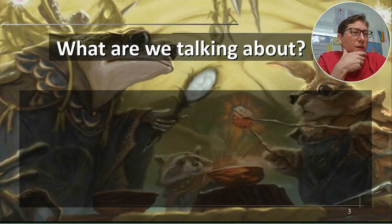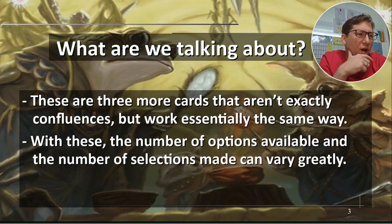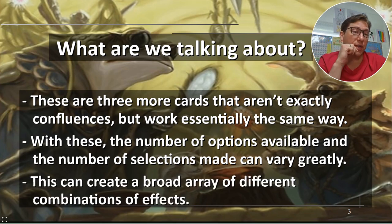These are three more cards that aren't exactly confluences but work essentially the same way — they're the same idea. The number of options available and the number of selections made can vary greatly, leading to a pretty crazy number of different combinations. Essentially every spell ends up being modal. With regular modal spells you might have three options and choose one, but with confluences you've got four choices making around 16 to 20 combinations since you can choose the same one multiple times. These get out of hand really fast — the pieces can create a broad array of different combinations and effects.